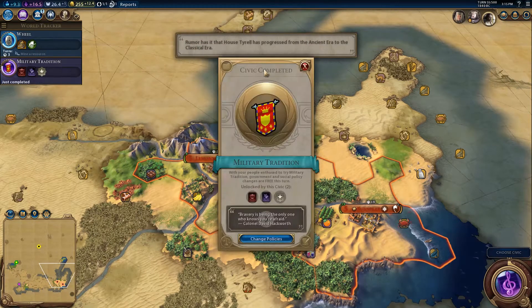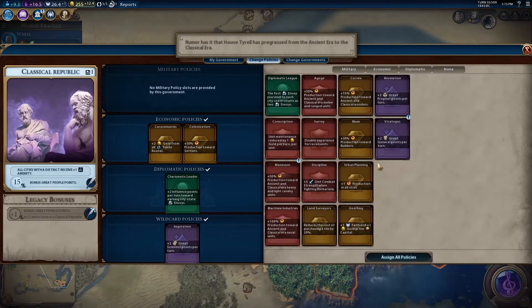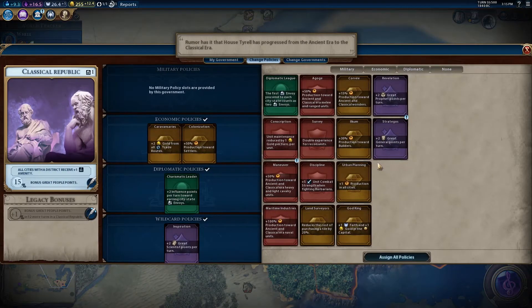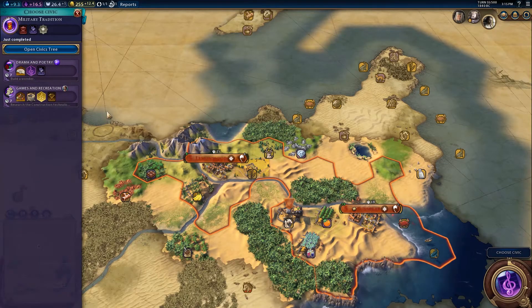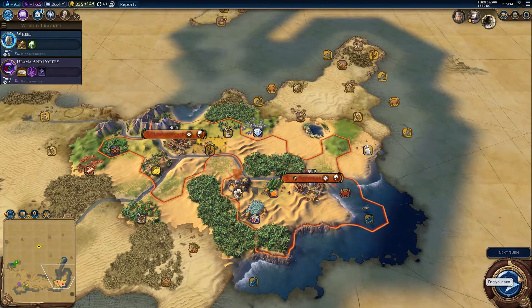They are now in the classic player tier so we're actually further ahead — they just have a growth bonus. We need to keep building. Let's do culture first and then in seven turns we'll be able to switch that into a builder.